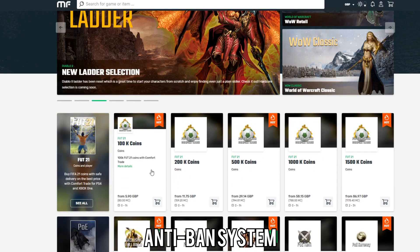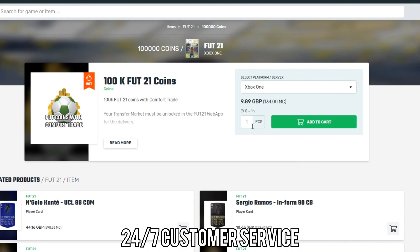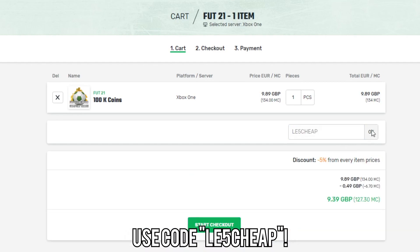Just before we get into the video, lads, if you want to buy yourself any FIFA 21 coins, make sure to go to the link in the description and check out Mule Factory. They've got a 24/7 service, they're completely reliable, and if you use the code LE5CHEAP at checkout, you will get yourself a 5% discount.